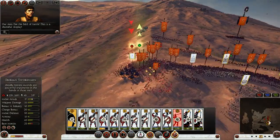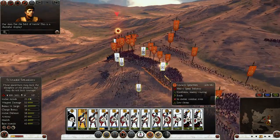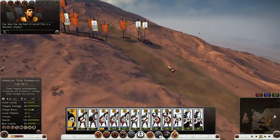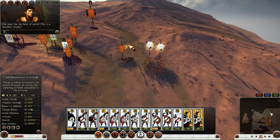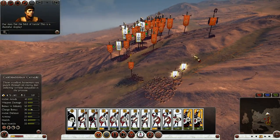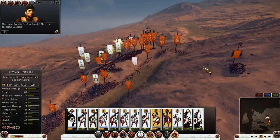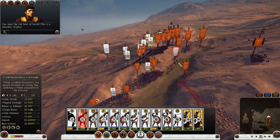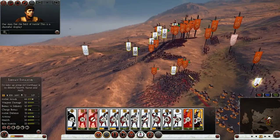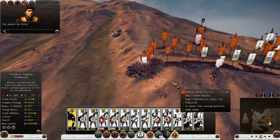We need to cover some positions here — they're beating my elephants! My pikemen are holding on very fine. They're getting the job done. My elephants are not in the best position. My cavalry will probably take down the Iberians easily but we need hammer and anvil tactics right now.